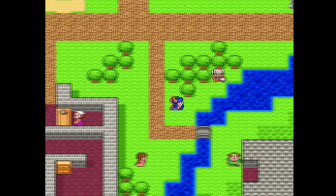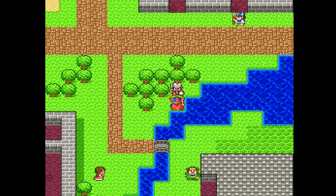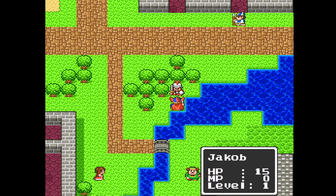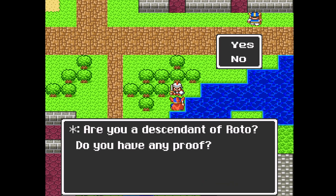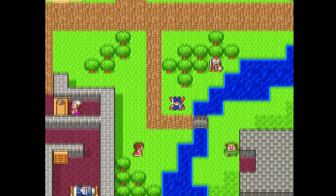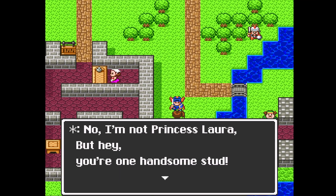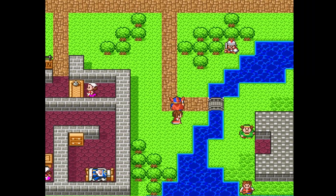Just to save myself time and trouble, I might as well just call these town names by what they're called in this translation, because otherwise I'll be here all day trying to connect the dots of what is supposed to be what. Are you a descendant of Roto? Do you have any proof? Yes, my blood. No, you don't have the symbol — only true descendants of Roto bear proof. And we'll have that proof someday. No, I'm not Princess Laura, but hey, you're one handsome stud — I'm not letting you out of my sight. And she'll stalk us till the end of time.